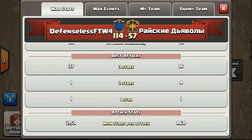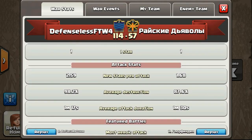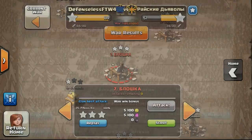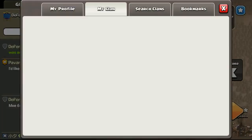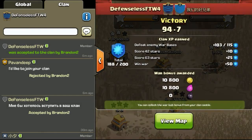Now let's take a look at the summary of this clan war against the Russian clan — we got 37 three stars against their 16 three stars. We did 98.2 percent and didn't manage to complete all the attacks for a perfect score, but it was still a good war with all my clan mates. Now I'll show you the next war we had against a Chinese clan.